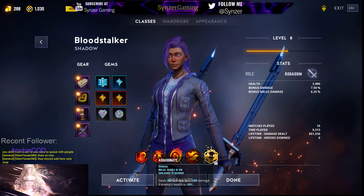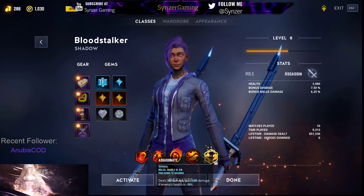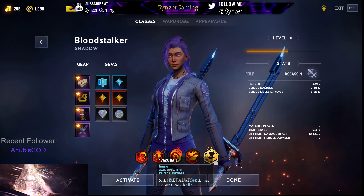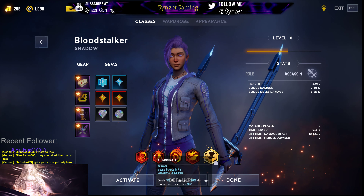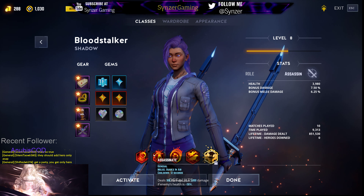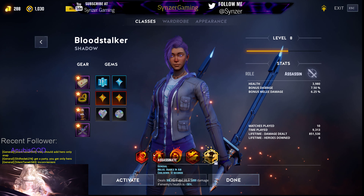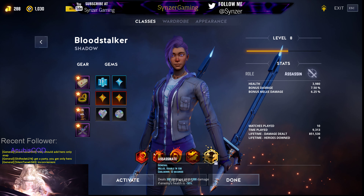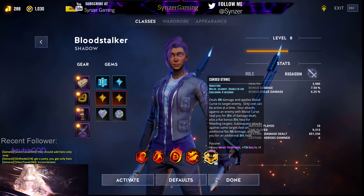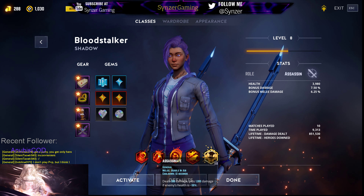Assassinate is pure damage and it is probably the strongest attack of all the shadow attacks, especially when you take into account the special prismatic gem. Normally, Assassinate will do 300 damage and an extra 1,000 damage when the enemy's health is less than 50%. That's a huge amount of damage. And the more damage you do, the more health you leech, so as long as you have Blood Curse active, Assassinate will heal you for quite a bit.